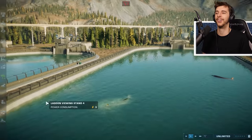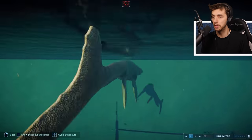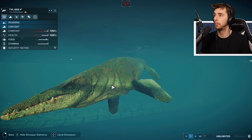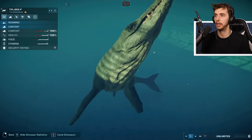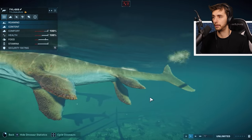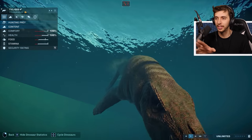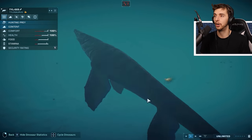Let's have a look at all the different colors. We've got a brown one, a green one - that's Tylosaurus 2. We've got one hidden in the dark, a little bit of green, then the red one, and then the one with the pattern. It's got a very hard leather look to it. Oh, it's hunting prey - oh let's see it! I think we just saw it eat its prey!